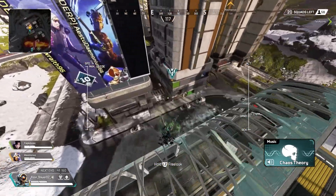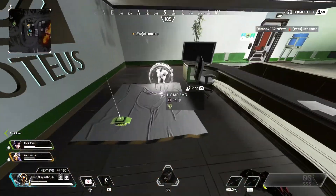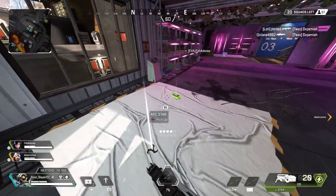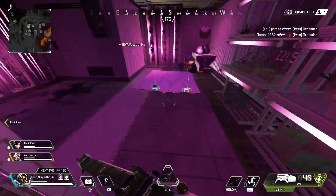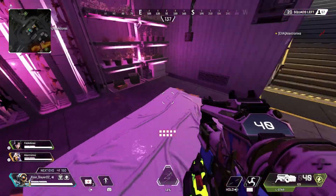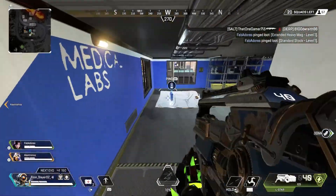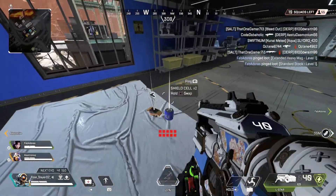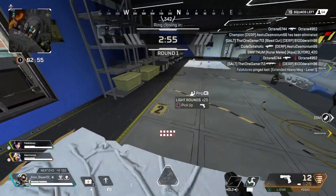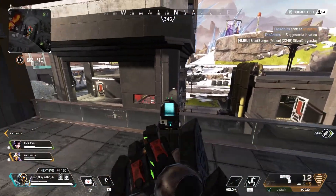Alright, let's just get right to it. We're gonna be landing right over here. The first gun we're gonna get is an L-Star — pretty good gun, downside is that you can't see half the time. We got a P-2020 down there too. Looting up right here, picking up some shield cells and all that.